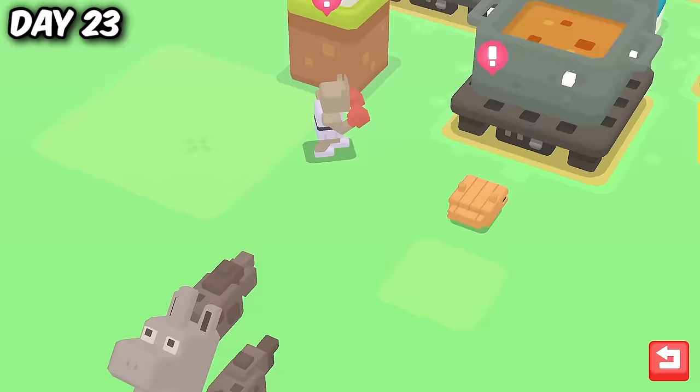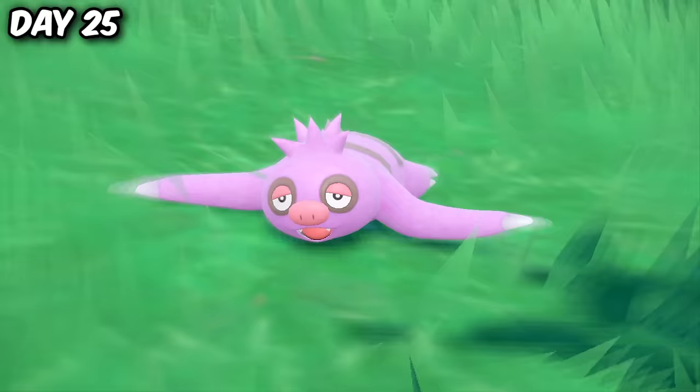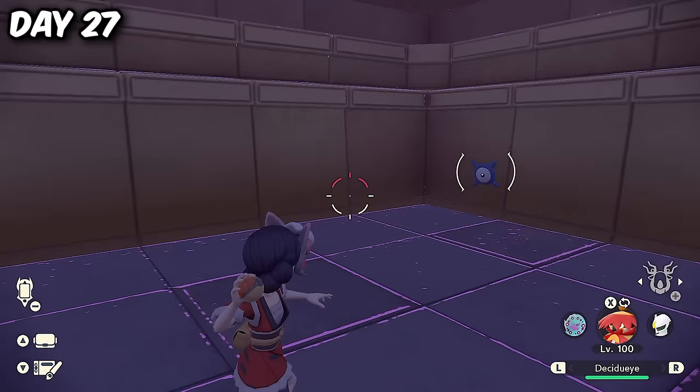I then went back to Violet for a little bit and ended up finding a shiny Lechonk whilst looking for a Slakoth. The next day I was able to find the pink Sloth, and continuing with the pink theme, we hunted for a Mareep. But get ready for shiny fail number 3 — on day 27, I failed a shiny Unown due to not saving again, which is honestly so dumb.